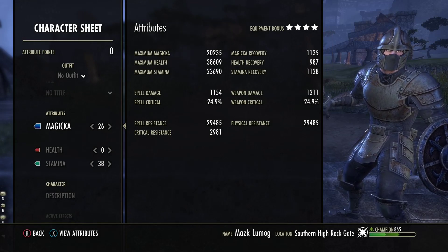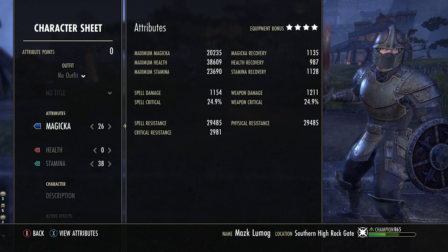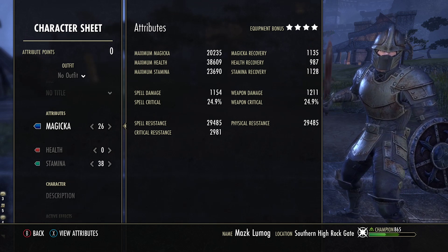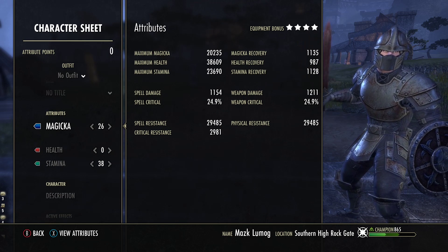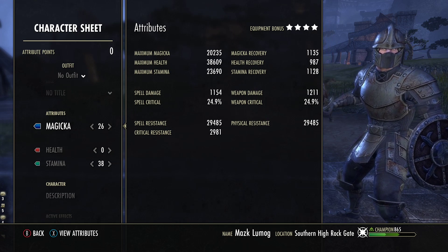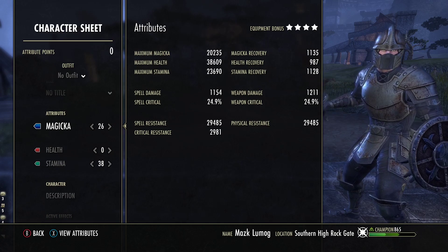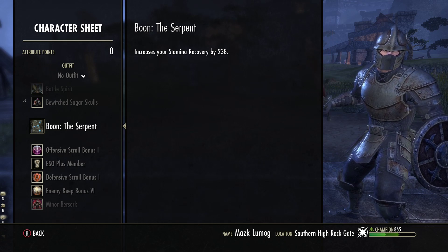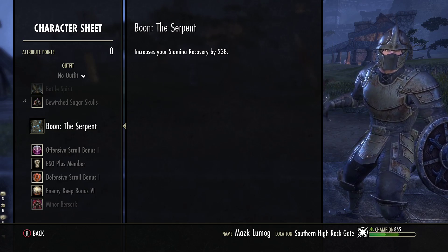For the attributes, I'd have 26 in Magicka and 38 in Stamina — you can put some in health if you wish. Ideally get around 18 to 20k Magicka in no CP and in CP. Stamina-wise, you want about 20 to 23k for no CP and CP. The recoveries are at 1000 each base, going up with skills and poisons. Our Magicka recovery is almost 2000, and stamina recovery is about 1300 to 1400. So the sustain is really good before potions and buffs. For the Mundus Stone, I actually use the Serpent on this build — it gives stamina recovery, and I personally find this the best.